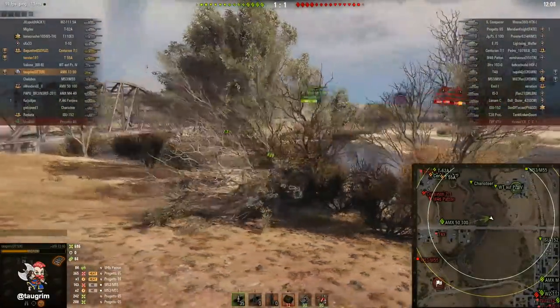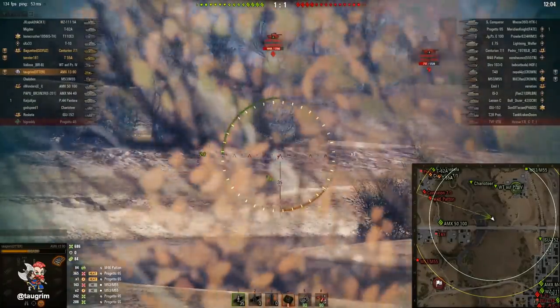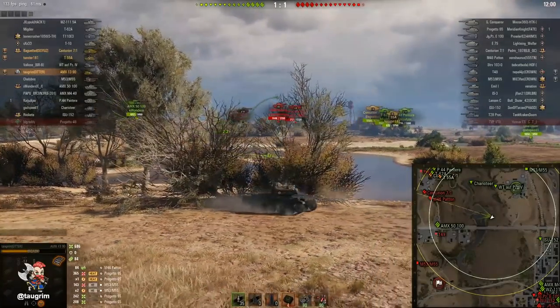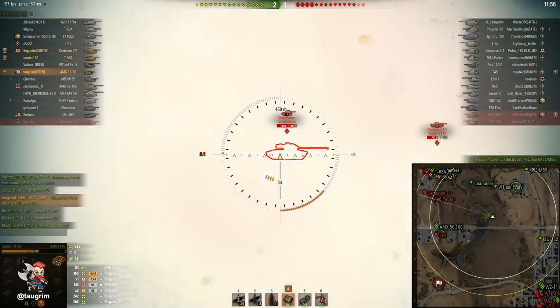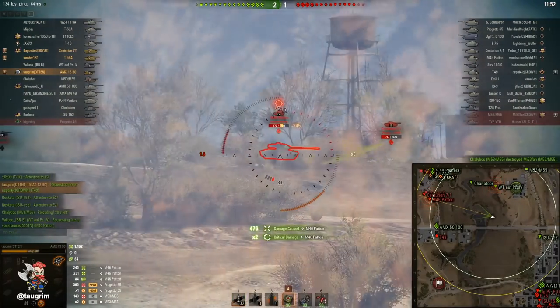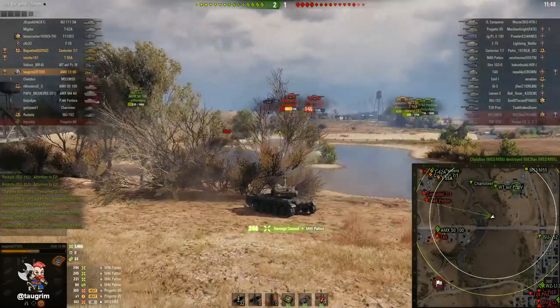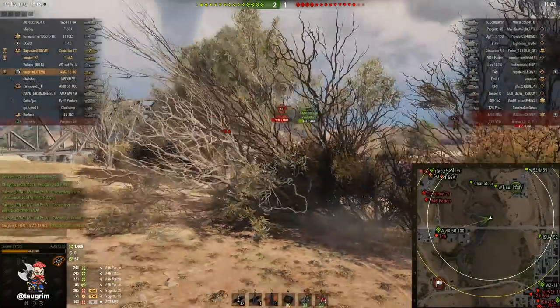I move up a little bit behind these bushes and you can see I can't lift the gun up. On the sides and rear of the tank, the max elevation is only plus 7 degrees, which is really limiting, so I have to turn my hull to face toward the M46. But I'm able to lay on some really sweet perpendicular shots on the side of his tank. A tank like the M46 is so tall, it's hard for him to hide the side of his turret and hull armor when he gets spotted.